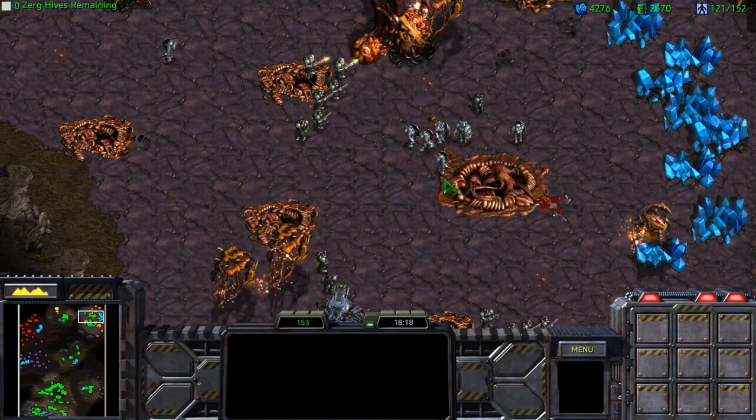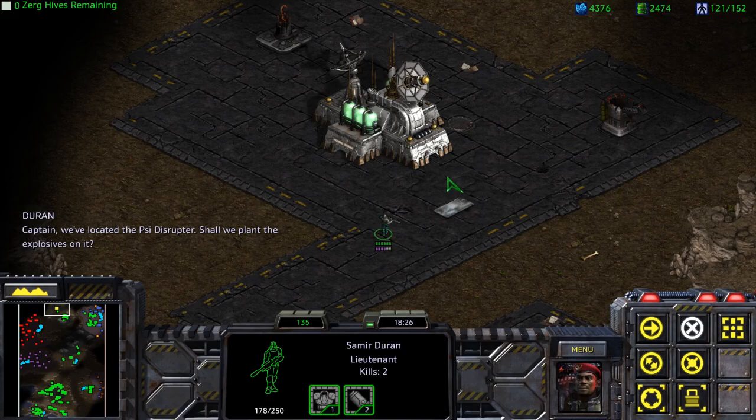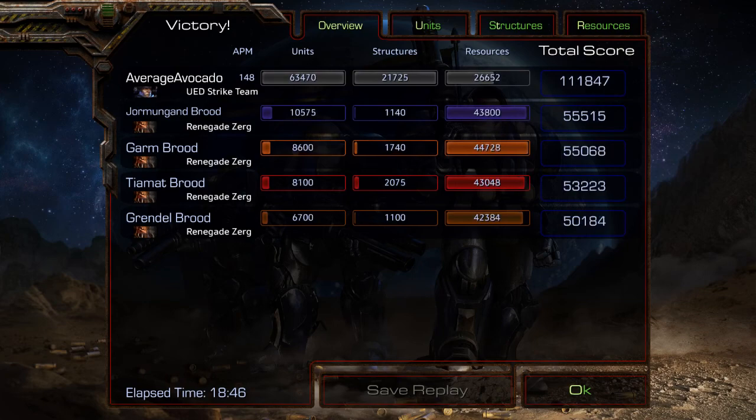Mission accomplished! I'm here from Admiral Stukov himself to facilitate the disruptor's disassembly. "Very well, take it away, Captain. I'll be returning to the command ship presently." Alright, there we go, ladies and gentlemen — a fun little level in my opinion to play: quick and effective, pretty easy and straightforward. Hope that you learned something new from this tutorial, and of course stay tuned for Level 4 of the Terran campaign, with more interesting things to see about what happens in this awesome campaign. I'll definitely see you next time — stay tuned!